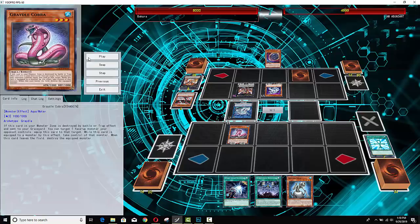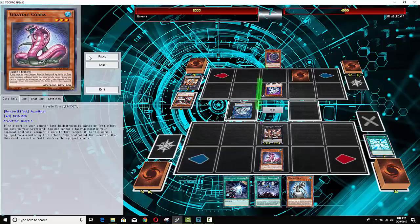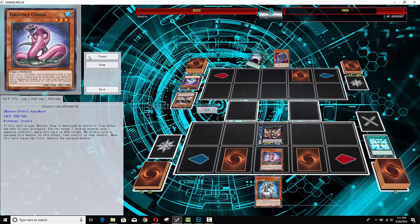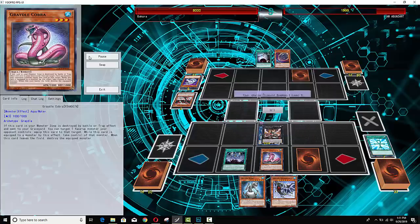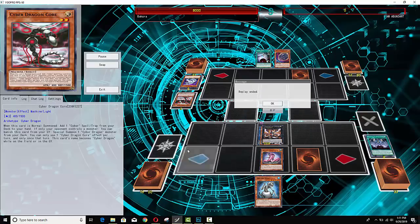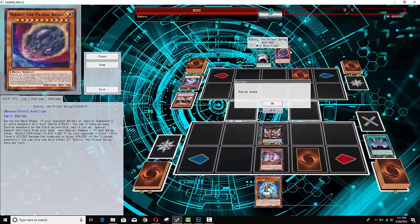He goes Monster Reborn targeting probably the Gradele Cobra in the grave — doesn't want that to come out, but it doesn't matter because he has one on field anyways. I love Gradeles — they're such an awesome archetype. He goes ahead and takes Infinity, attacks the Cyber Dragon, sucks up the Sieger, and this game is basically over. Nibiru obviously isn't going to be effective against the Gradele archetype because they don't do enough summoning. He summons a Generator randomly from his hand — I don't even know why — and attacks for game.